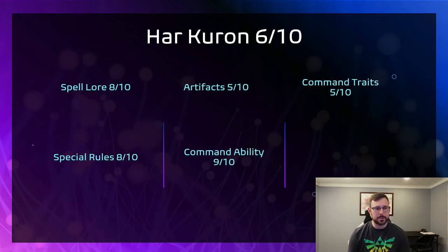The artifacts aren't the greatest — a 5 out of 10 — so you're probably taking Master of Magic and Arcane Tome. The Command Ability is Make an Example of the Weak — the same as the other one: kill one guy and everybody within 18 inches of that unit doesn't take Battleshock. That's fantastic. You don't have to worry about Ghosts or anything — they just don't have to take the shock. The Command Traits aren't the greatest either — you'll probably end up with Arcane Tome and Master of Magic. Overall Har Kuron is a 6 out of 10 — it's a pretty fun list with a lot of cool little things you can do, but it's not the most powerful and you won't see it all over tournaments.